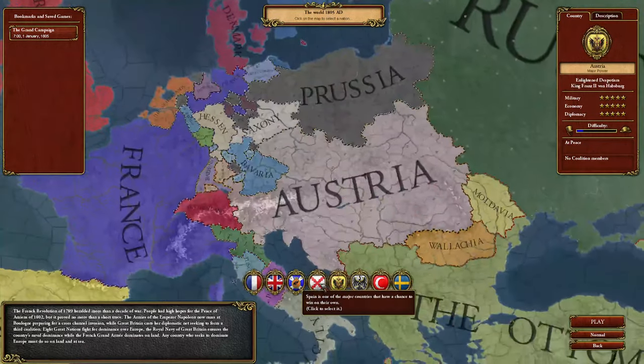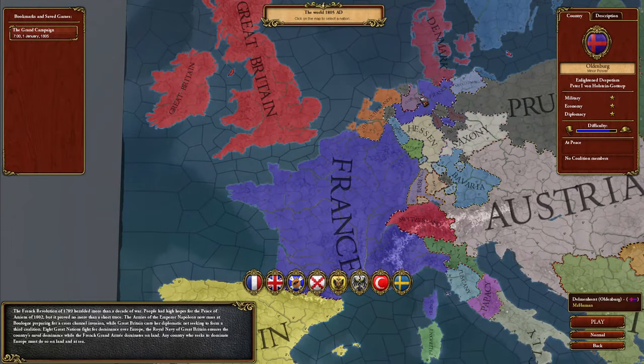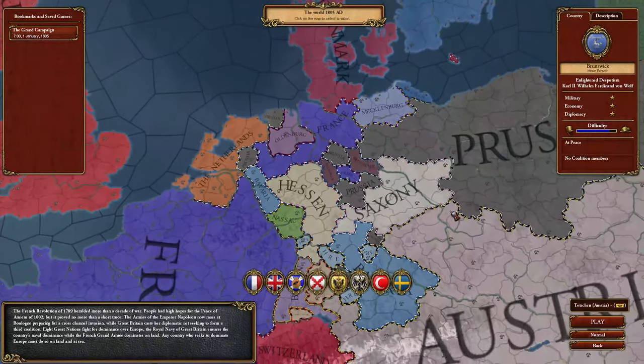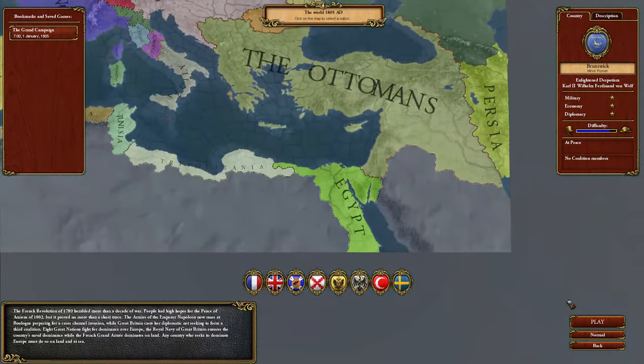You can basically pick the major powers. Minors you can pick by selecting the country itself on the map. You could also play minors if you desire — I could play Egypt entirely. Everybody has descriptions, including the minors.